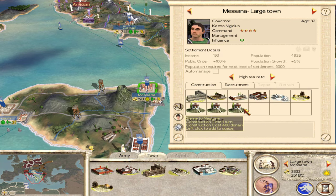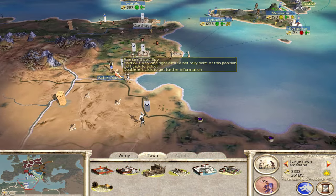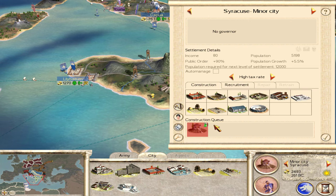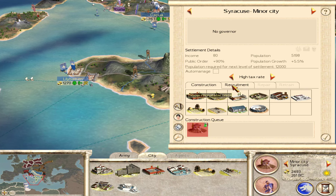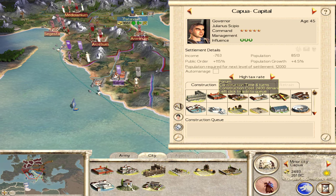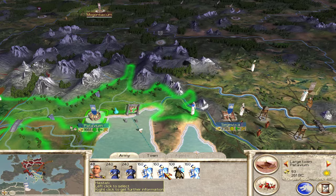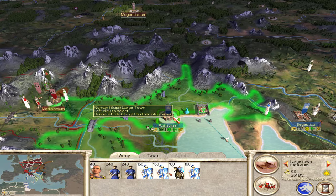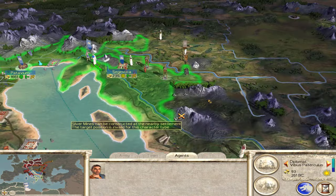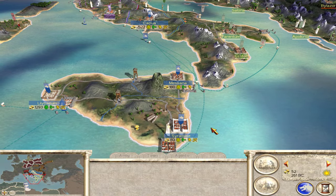Let's get another hastati and prepare for the attack against Carthage. I'll keep an eye on their main army. In Syracuse I'm going to get a shrine to Vulcan for the public order bonus and the upgrade to light weapons. I need to worry about money too, so I'll get a forum in Capua. I'll have my army in Patavium march out to Segestica. Since I'm all out of money, I'll go ahead and end the turn.